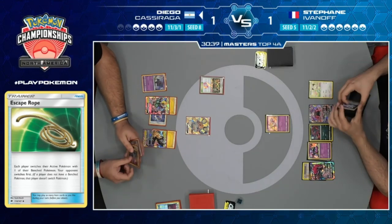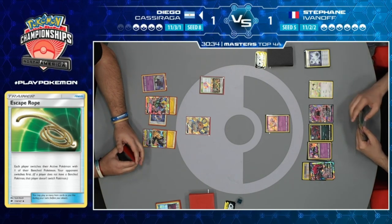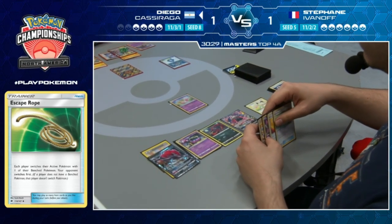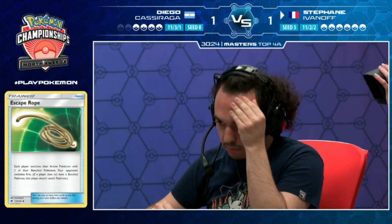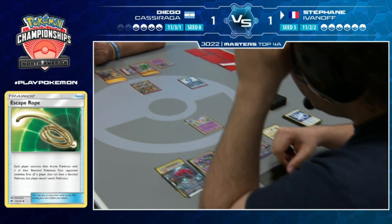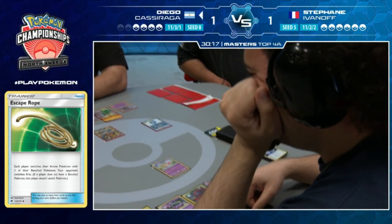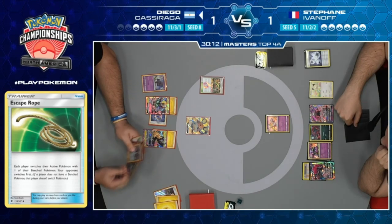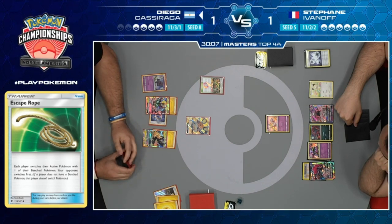Stefan trades away the Triple Acceleration Energy to draw two cards - gets a Stretcher. We get a face cam instead of the game view. Is there a Zoroark GX in the discard pile? We might just see another pass. Field Blower, Poipole, Judge - and yeah, just a pass from Stefan as well. Both players not drawing well, in this weird state of 'I don't know what we're really doing.'